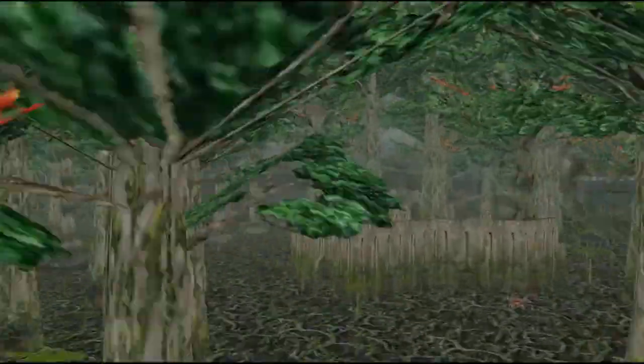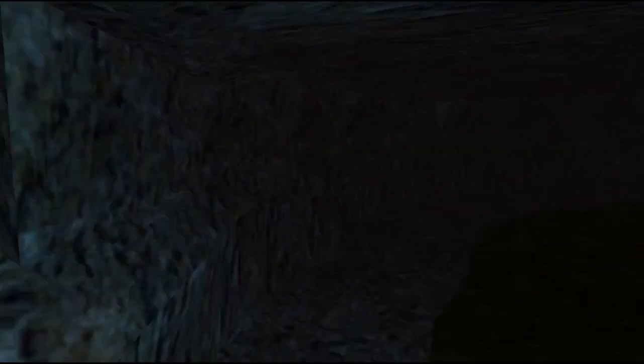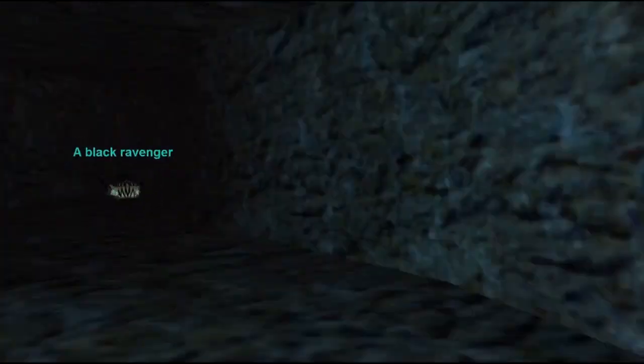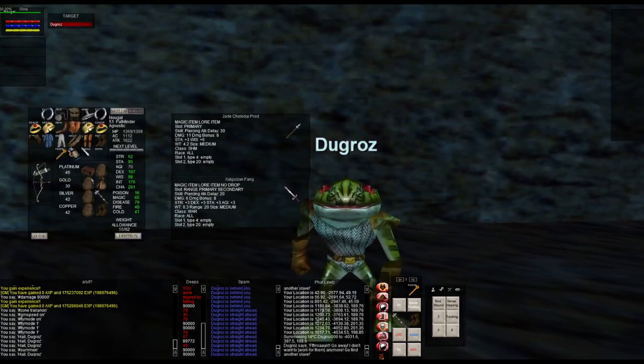It is time for the quest turn-in. Make your way to Trakanon's Teeth, and then to the Swamp of No Hope. Just barely inside the zone, there is a difficult-to-see tunnel to the left after the Iksar Marauders. At the end of this short tunnel is a Froglok by the name of Doughrazz. Hand him both the prod and the fang for the Key to Charsis.